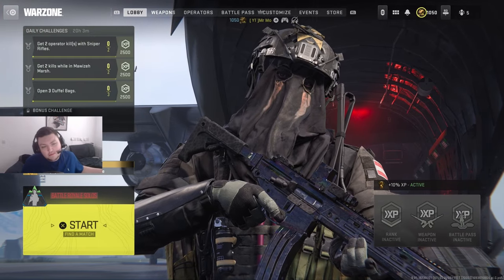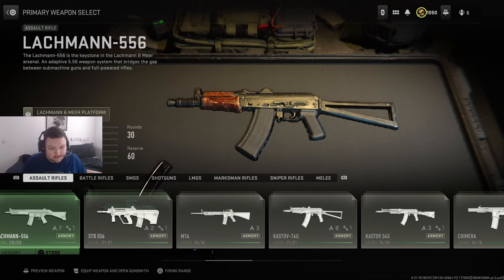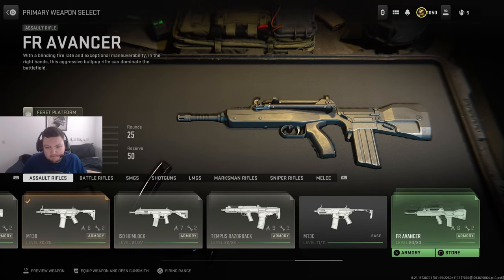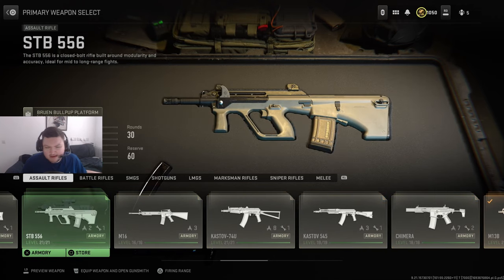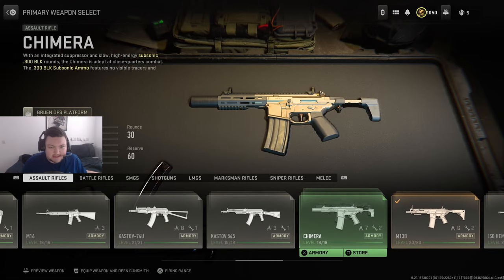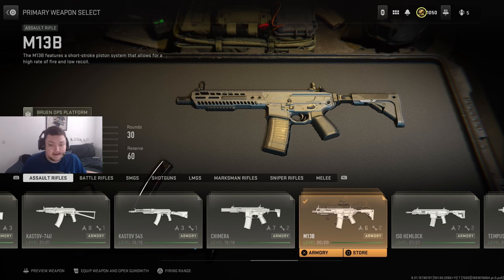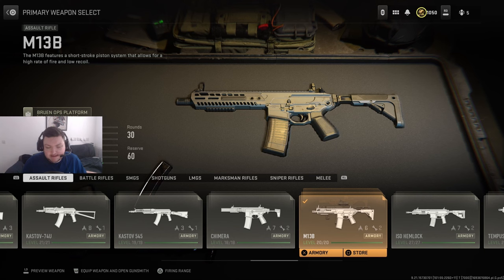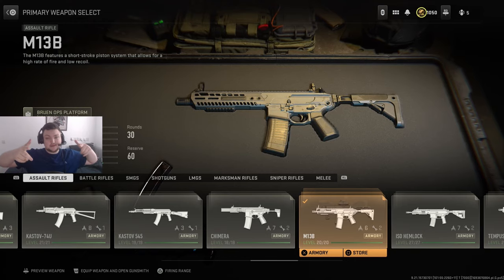This thing is now probably the best assault rifle in the game for Warzone. Looking at all the other assault rifles, this is probably your best long range option. Sure, you can have some that are good for sniper support like the Chimera, but for long range the M13B — the fire rate, the low recoil, and the 60 mag — just makes this absolutely phenomenal. Watch the gameplay, and if you want the class setup I'll put it at the end. Take it easy guys!